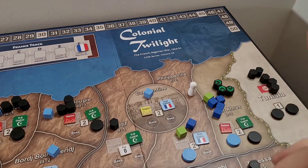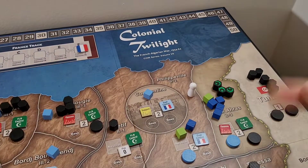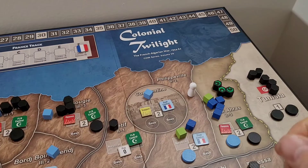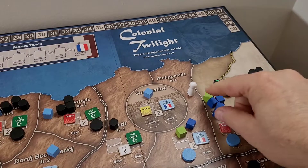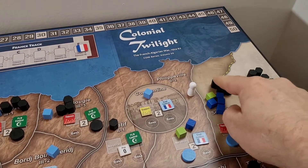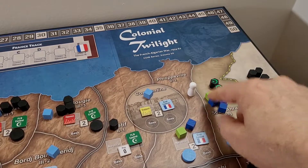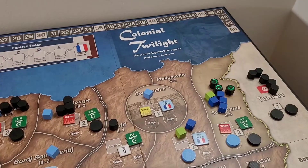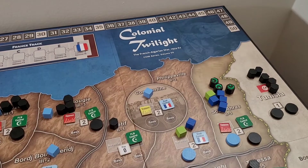Welcome to our continuing playthrough of Colonial Twilight Part 2. Last time we got the ball rolling after our reboot — I restarted the game and our first card I went in and exposed all the underground guerrillas, and basically the FLN rallied everywhere.